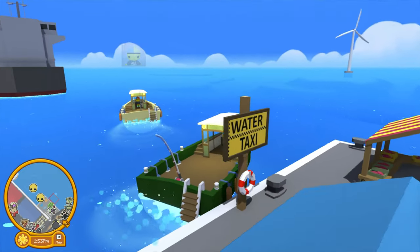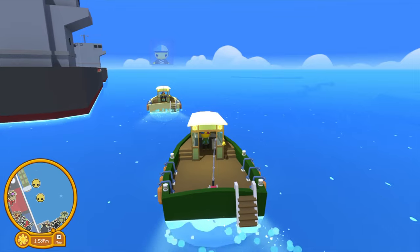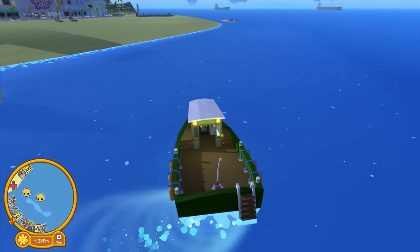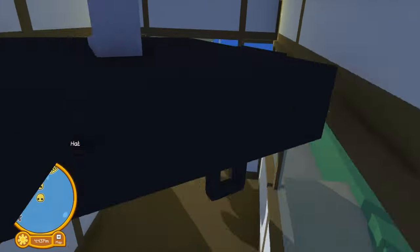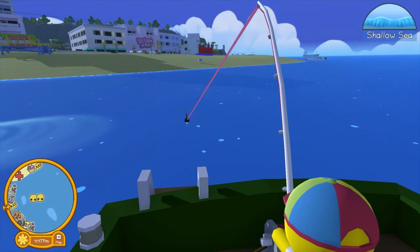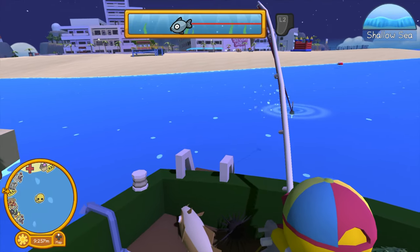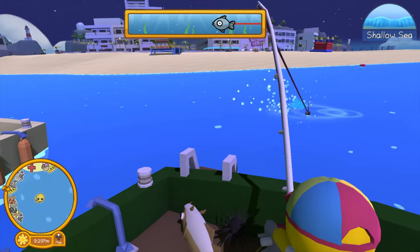Once we got our boats, we headed over to the beach on paradise island, near where the outdoor gym and the bouncy castle are. Over here is where you're supposed to be able to get the fourth and final ocean artifact, so we're gonna do some fishing. I'll be honest — it takes a really long time to do this.